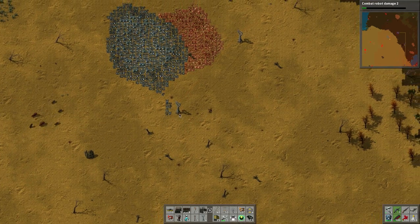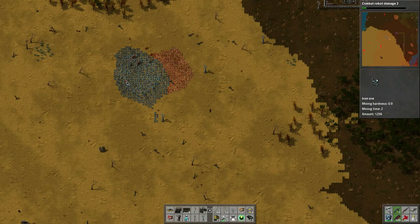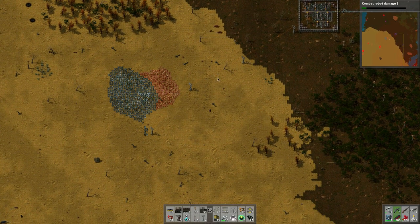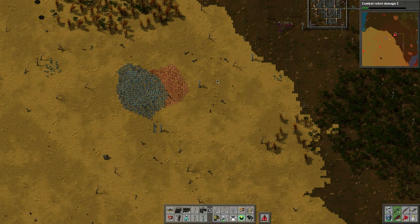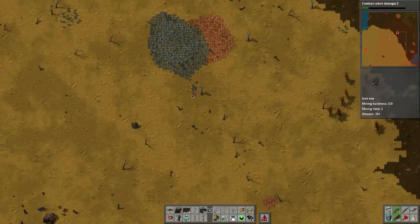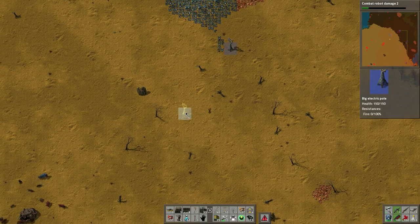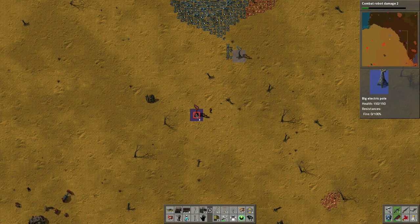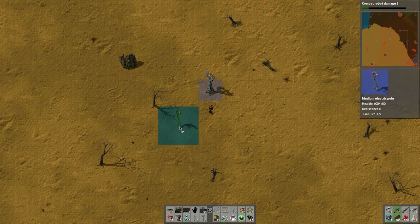Oh no — they're going towards the base! Look at that — a little patrol party, but those turrets take them out like a boss. We need one more turret there — oh that was terribly scary. Okay, I think we can dial it in now.